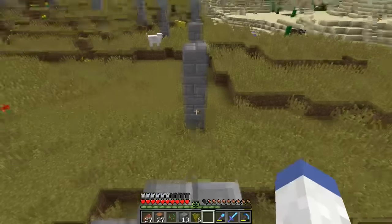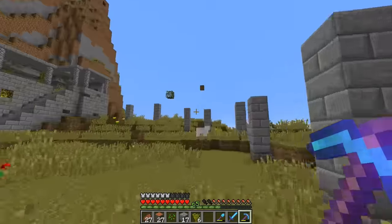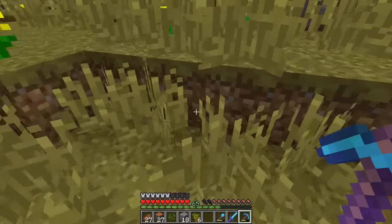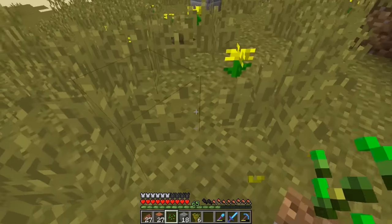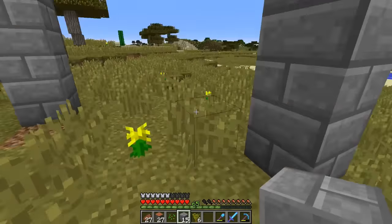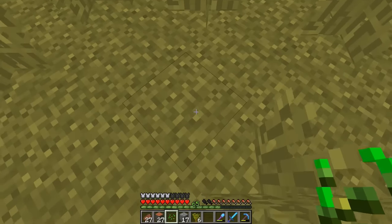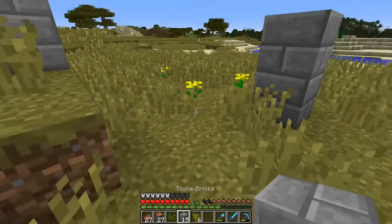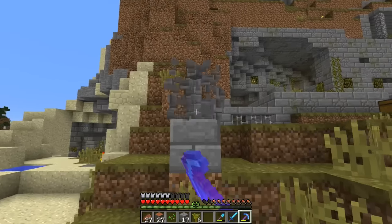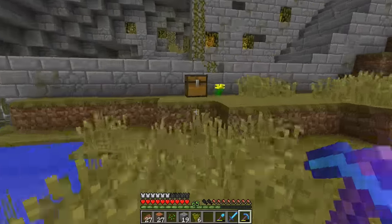Oh no, I messed that up — I don't think I want that to be that high anyway. Something like that I think. We're going to figure out a way to connect these together — let's try diagonals, one, two, three. That's only one block off — you know what, that'll work, we'll just get rid of that little part of the mountain. Our perimeter is pretty much set. Besides the massive amounts of lag, it's really getting under my skin — it's hard to play like this.